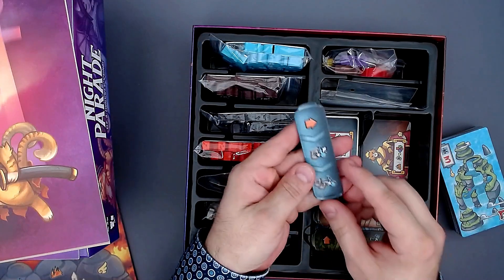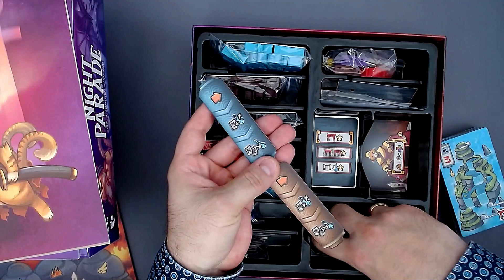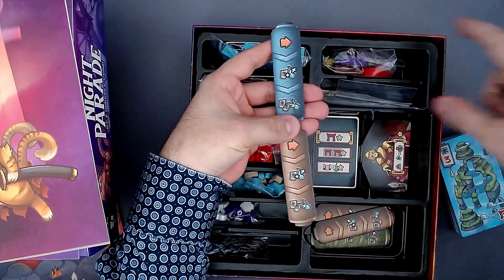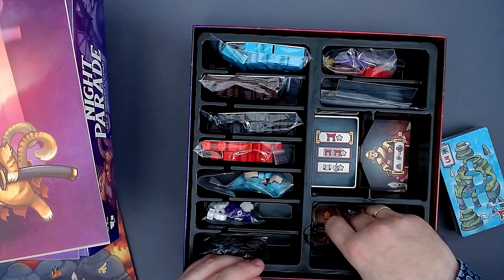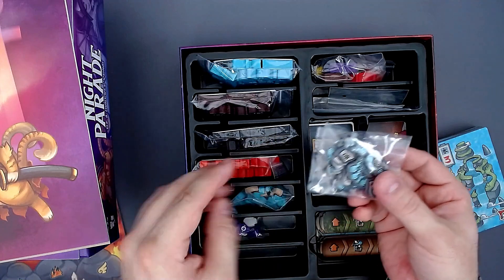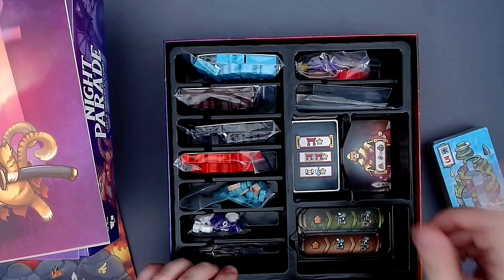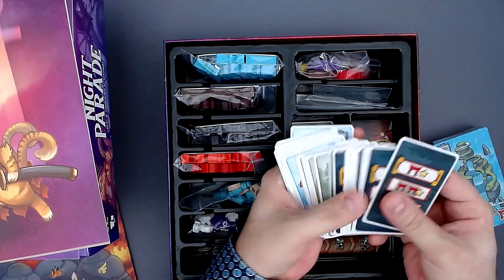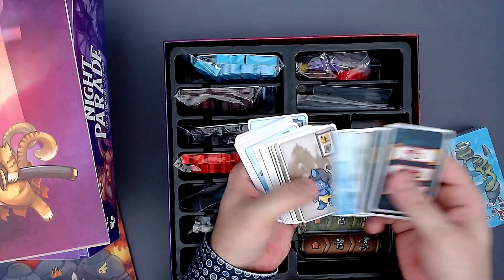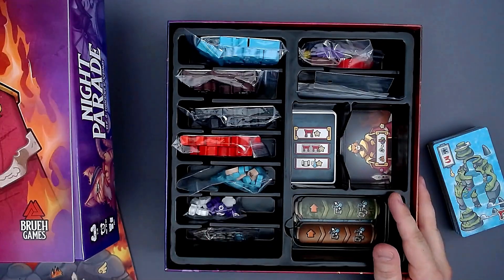We also have these tiles that you put in front of you — three in a row — and this is where you put your cards to the right, so you can activate one of these rows. Usually the game comes with cardboard tokens, but I now have the wooden ones, which is pretty cool. And then we have cards — these are the cards you can get into your rows to make them stronger. You can see the different card designs here. And then we have the Cursed Throne expansion.